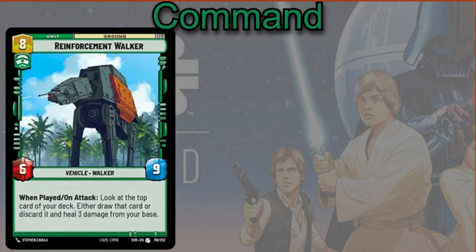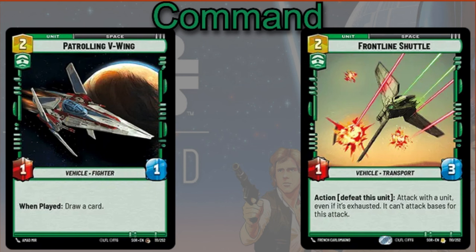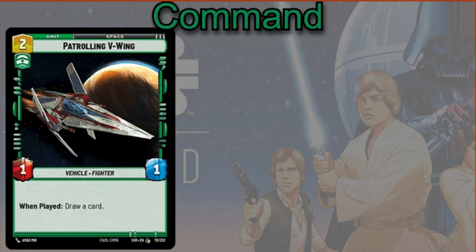You can also play the Frontline Shuttle — two cost, one-three. Action: defeat this unit, attack with the unit even if it's exhausted, and it can't attack bases for this attack. You can play the Patrol V-Wing — two cost, one-one. When played, draw a card. Generally you're going to know what's on top of your deck, so you'll know whether or not you want it — and if you do, this card lets you quickly get that card this phase so you can actually use it.